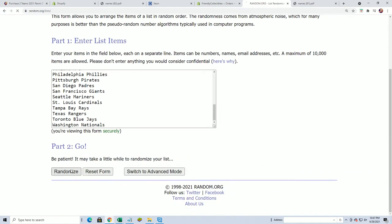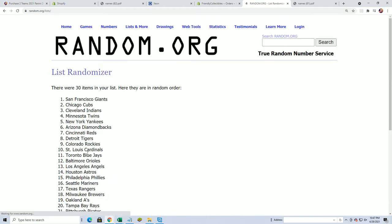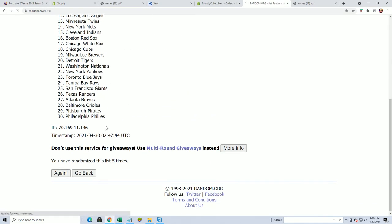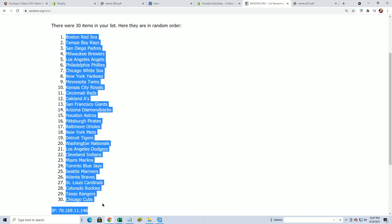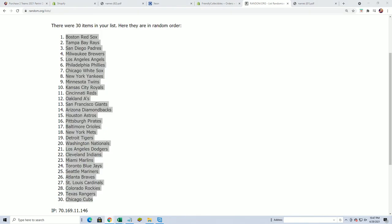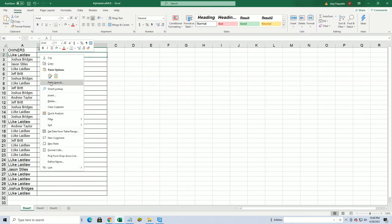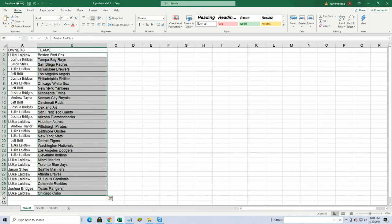Seven times — lucky number seven. Good luck everybody, so many good teams to own in this. New York Yankees for Jeff B, Phillies for Josh, Angels for Jeff. I mean there's just so many good teams, my gosh. Good luck with the Braves, Luke.